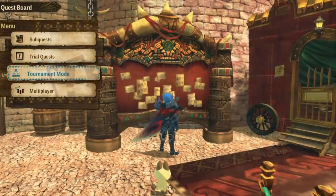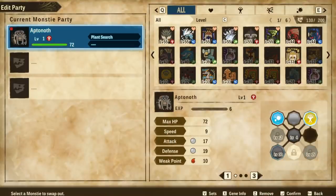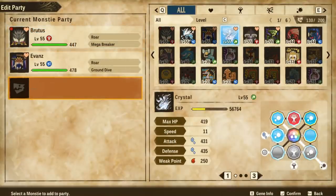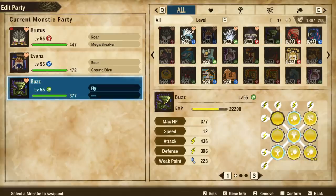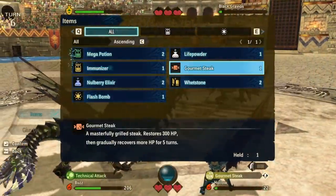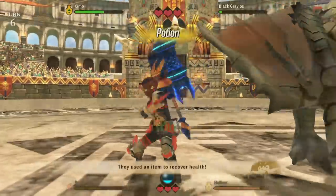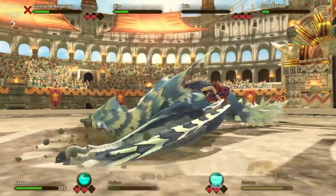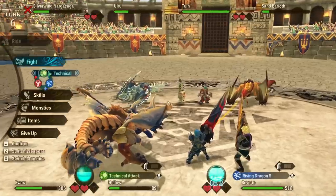To beat these tournaments, you need to select your three monsties relevant to the challenge. To choose your team for tournament mode it can be a bit awkward — you need to back out of tournament mode and head to multiplayer on the quest board, then choose multiplayer setup. From there you can edit your party and choose which monsties you're going to bring. You'll be facing either solo enemies — you and your monstie versus them and theirs — or co-op challenges, where you're given an AI partner for a big group fight.